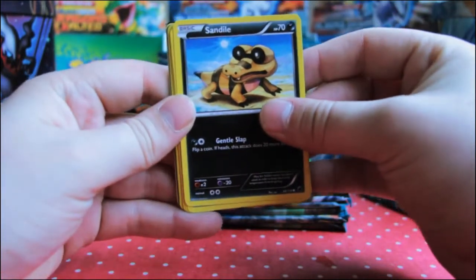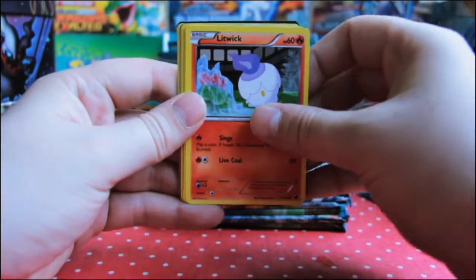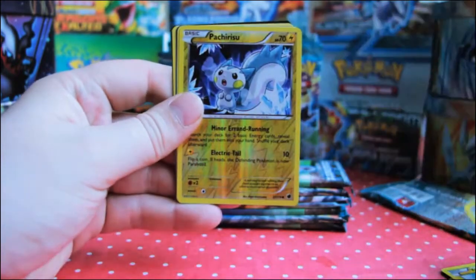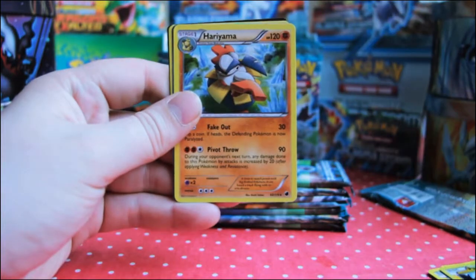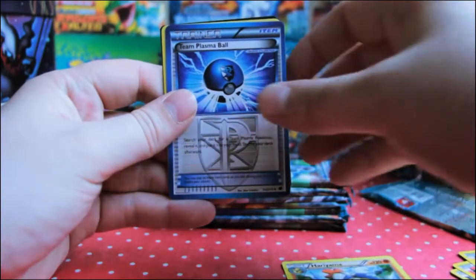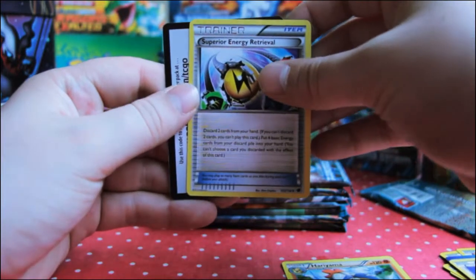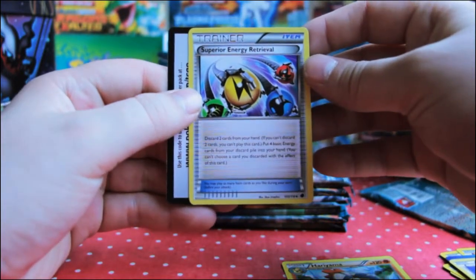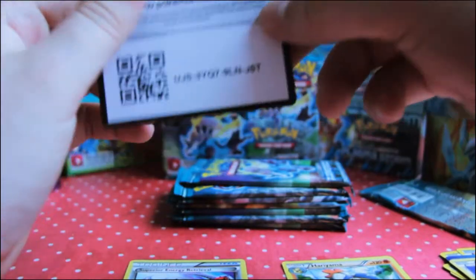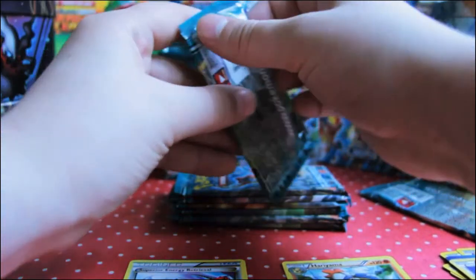Pack one: we've got Sandile, Sneasel, Litwick, Voltorb, Makuhita, Pachirisu, a Reverse, Hariyama for the rare, Team Plasma Ball, Malamar, Superior Energy Retrieval — which looks pretty good — and I'll let you have my first code card.